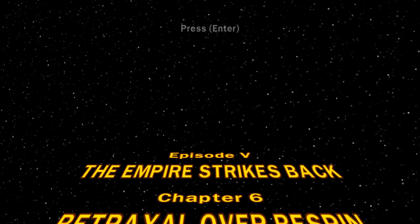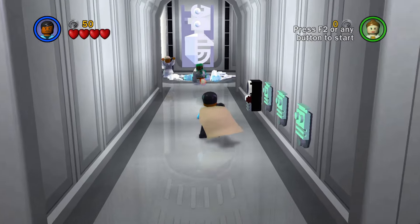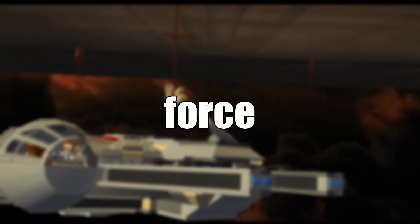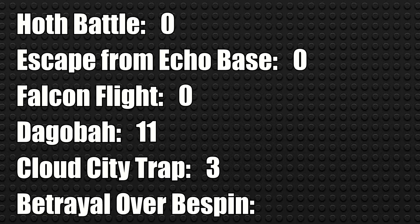Chapter 6, Betrayal over Bespin. There are no force uses in this level because we use normal, non-force-sensitive dweebs. That ends arguably the best movie in the whole saga with a total of 14 force uses: 0 in Chapters 1, 2, and 3; 11 in Chapter 4; a minimum of 3 for Chapter 5; and 0 in Chapter 6.